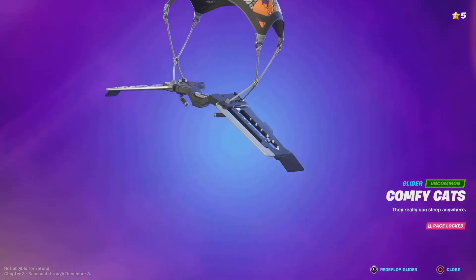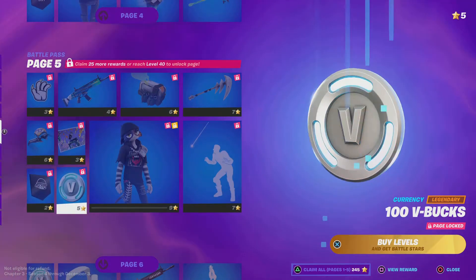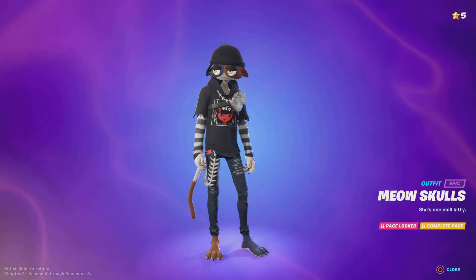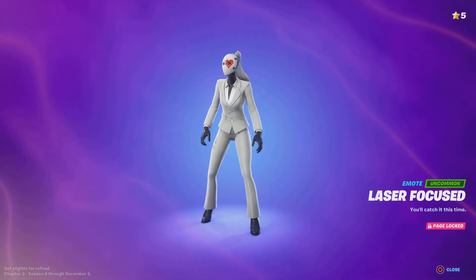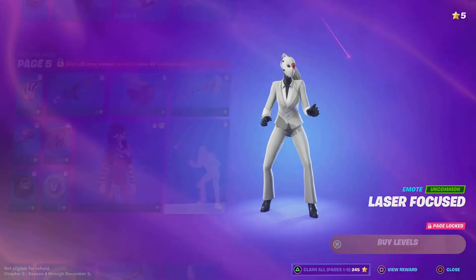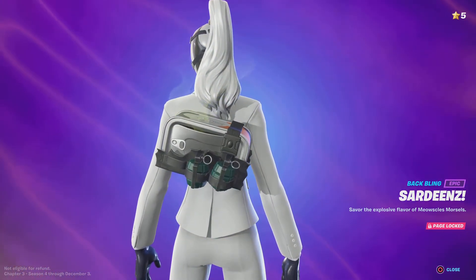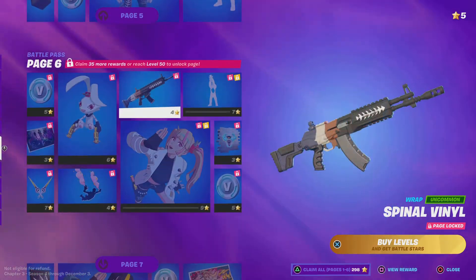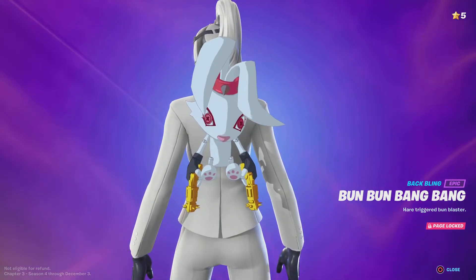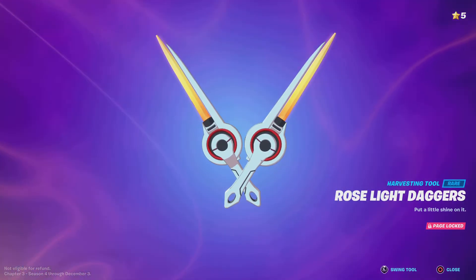Next page we have a glider, another banner, V-bucks, a loading screen — the Goth Meow Skulls — an emote, this is called 'Laser Focused,' a pickaxe, bat bling, a gun wrap, more bat bling, V-bucks, a loading screen, and another pickaxe.